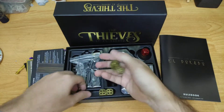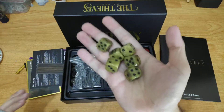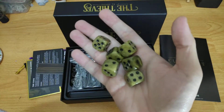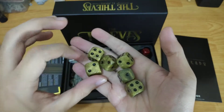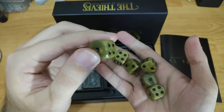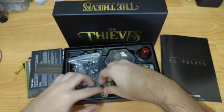Let's move on to the dice. These are golden dice — gold-colored, but not metallic. I think these are used with the Thieves. You have six of them, and the quality is nice — same as the first edition of the base game.